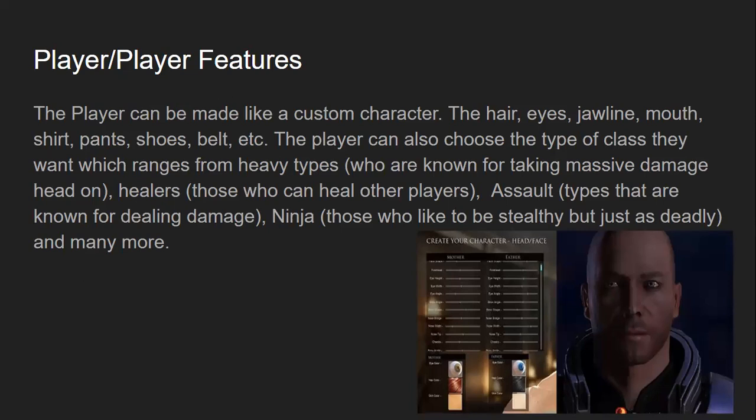The player can also choose the type of class they want, which ranges from heavy types who are known for taking massive damage head-on, healers — those who can heal other players — assault types, which are known for dealing massive damage yet having low health in the process, and ninja types, which are for the silent but deadly, and many, many more.